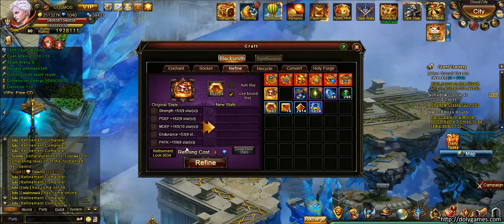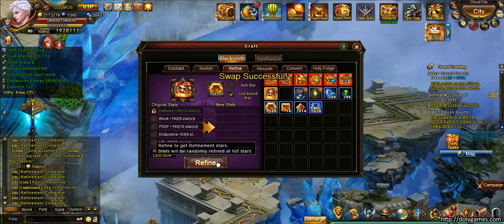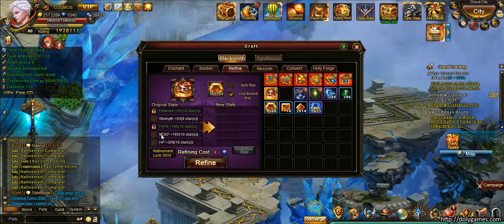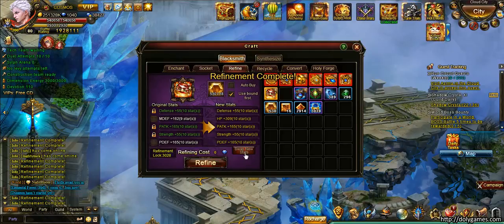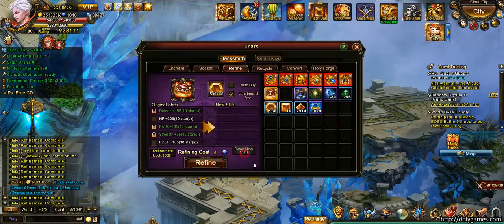Now we're doing the second ring, and maybe I can start reserving earlier if I find what I need. Here I see defense, physical attack, magic defense — I also need magic defense so I'm not gonna take block in this case, I'm going for magic defense and strength. The last ones I want are endurance and magic defense, then physical defense and HP.